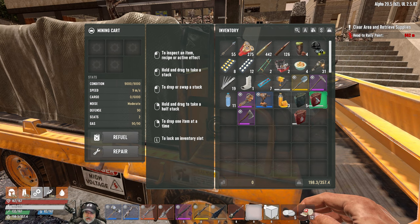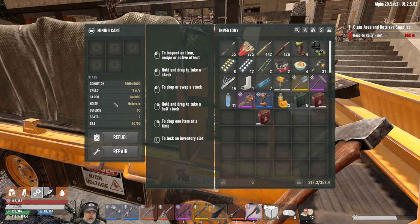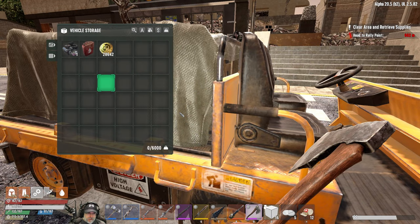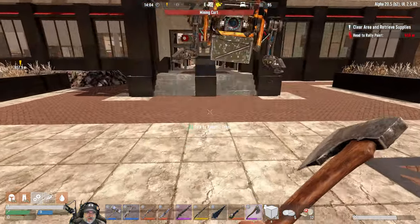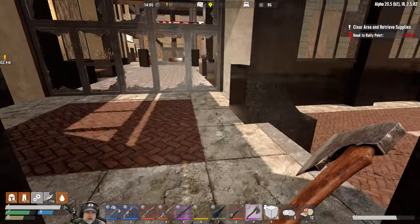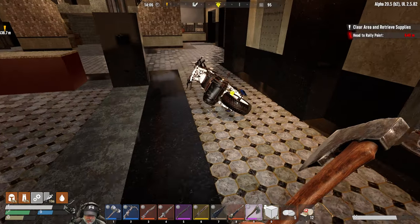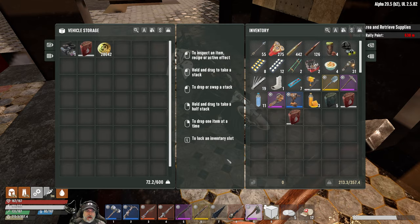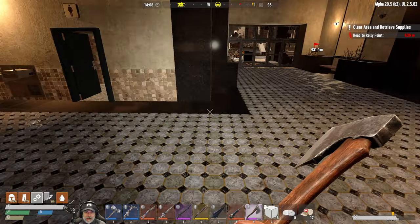Does this work off electricity? No, it takes gas. It's completely filled up and it took five cans of gas - wow. It has mod slots, which is good. How much storage space does it have? It has 6,000 units of weight capacity. What do you have? 600. Yeah, major difference - so I think the advantage of the mining cart is its weight capacity.